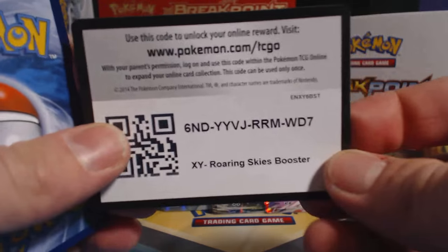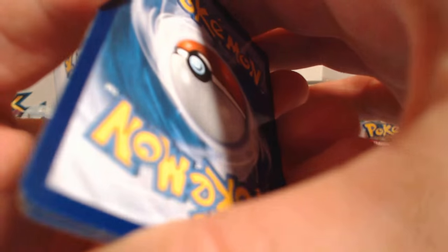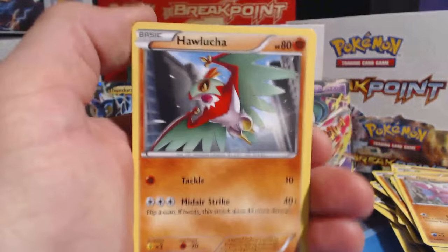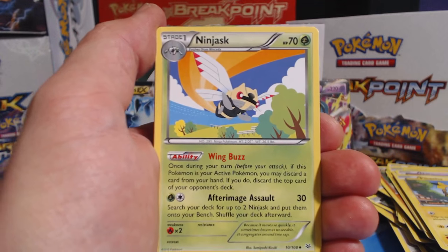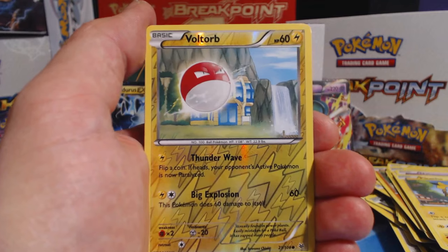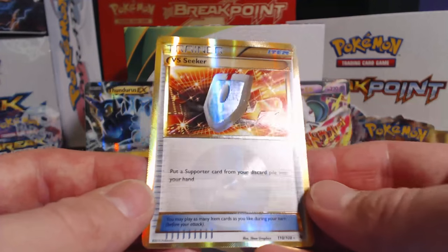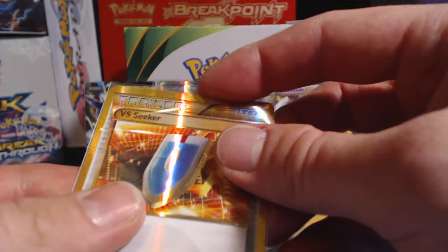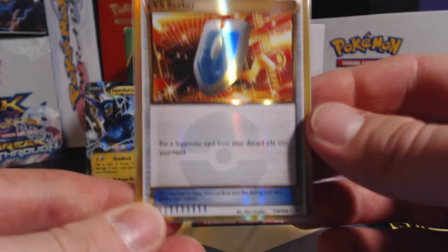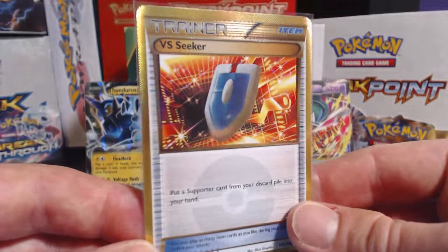Let's keep it going. Scoot these cards over, make some room. Intermission — booster unlock code. Thank you for making it this far. Hawlucha, Cascoon, Meowth, Natu, Pikachu, Shelgon, Ninjask, Revive, Voltorb Reverse Holographic. Oh, what is happening? VS Seeker — VS Seeker Rare. Number 110 of 108. That's what makes it a secret rare, plus the bodacious golden border around this beautiful card here.